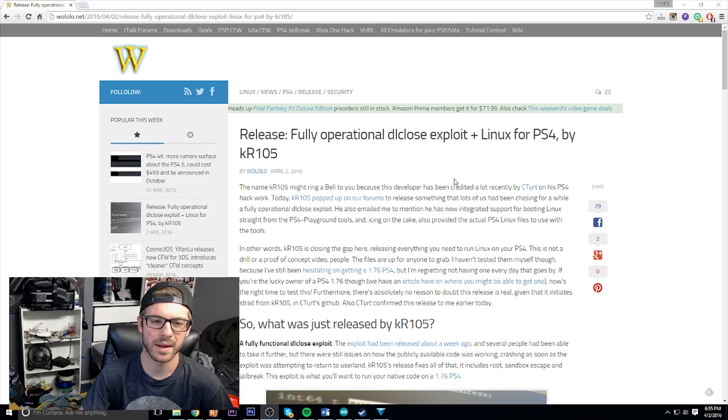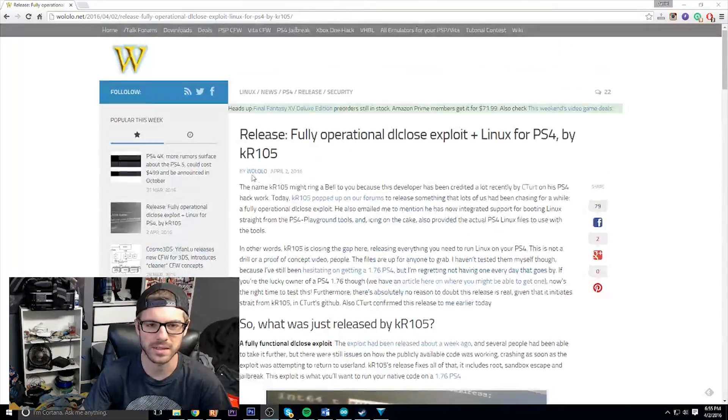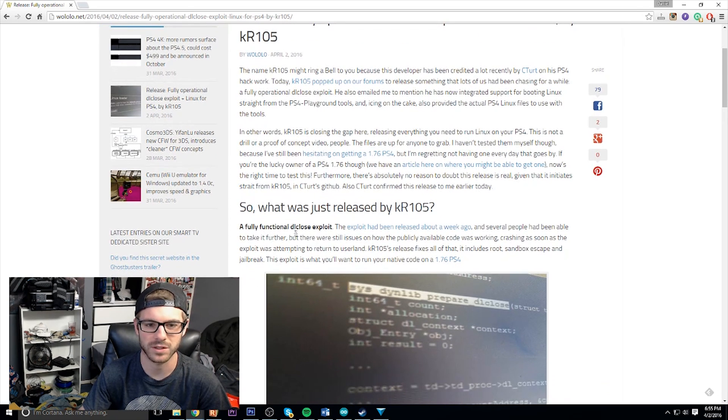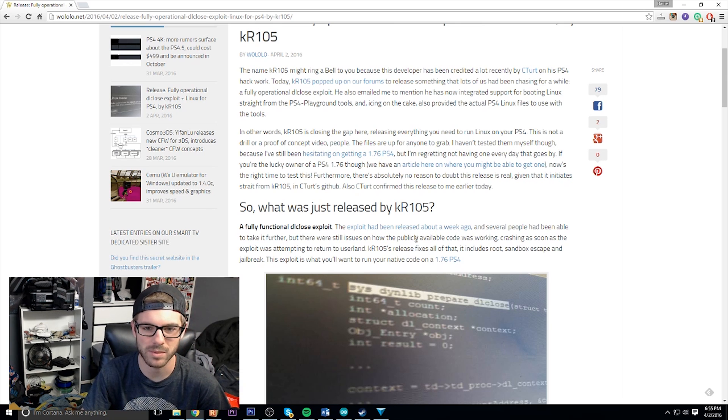So yeah, basically I'll link you guys in the description, but essentially this is a full exploit. I'll just read this part here: 'What was just released? A fully functional DL close exploit. The exploit had been released about a week ago and several people have been able to take it further, but there were still issues on how the publicly available code was working — crashing as soon as the exploit was attempting to run to user land.'